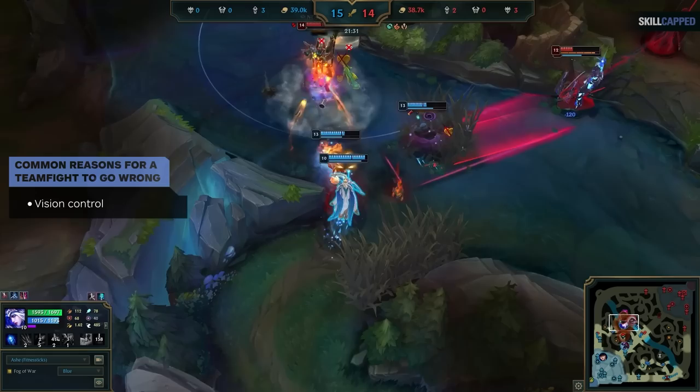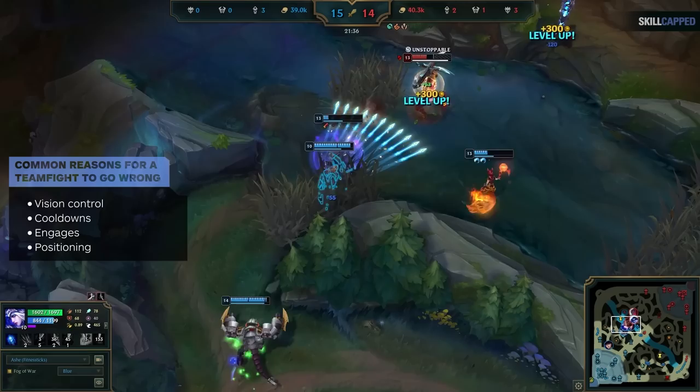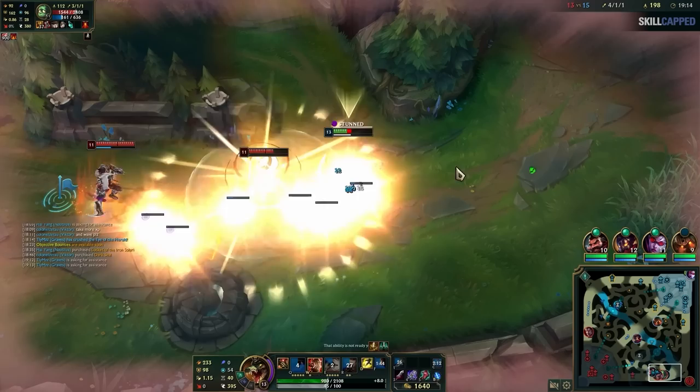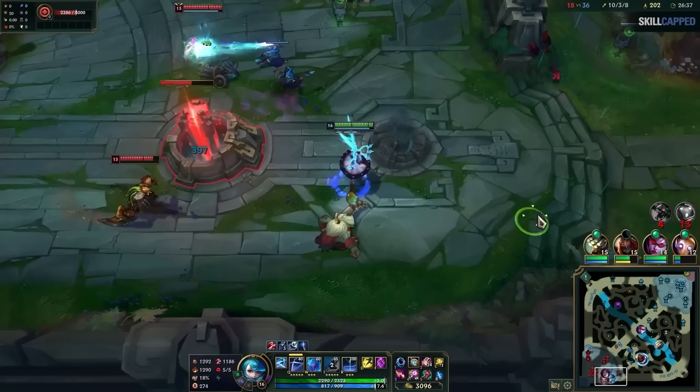Teamfights can go wrong for way too many reasons. Did you have good vision control? What cooldowns and summoner spells are up? Did the enemy team just get a good engage off? Or was one of your teammates just out of position? Did everyone press their ultimates correctly? But in those small skirmishes, you can pinpoint precisely what the problem was every time and learn from it more easily. Then in the future, you'll know how to engage in similar encounters to make sure you always come out on top. This is why you should avoid teamfighting as much as possible.